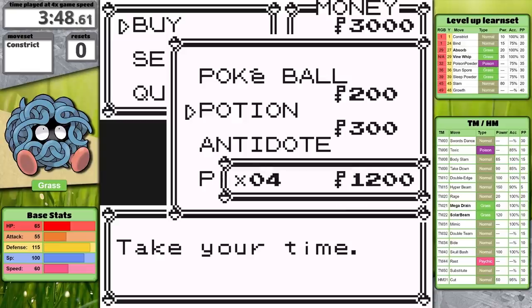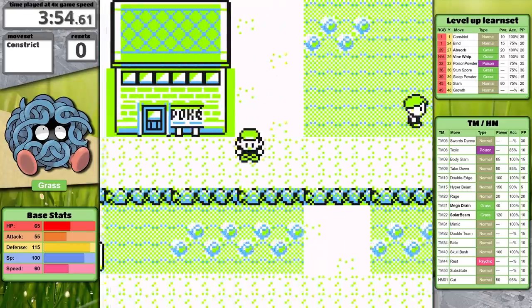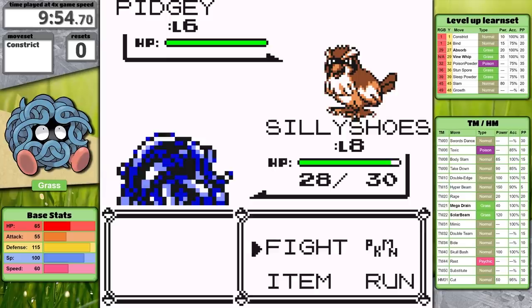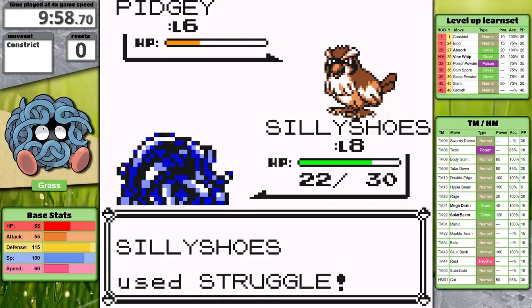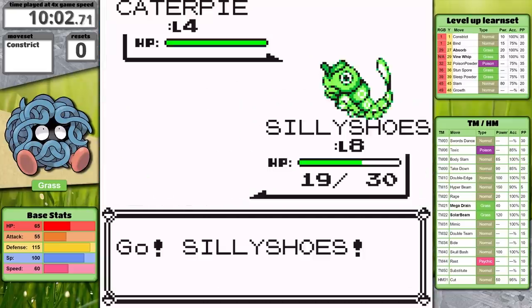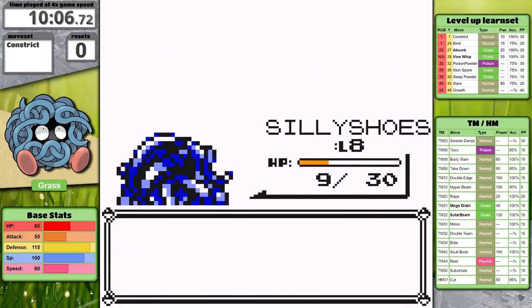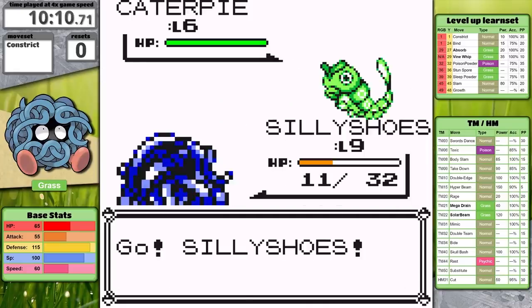My experience playing with Alakazam has taught me how to train awful early game Pokemon in Yellow. So after delivering Oak's Parcel, I head back to the Mart and buy as many potions as possible. With these, I can deplete all of Constrict's Power Points and use Struggle. Things are very dire when you have an attacking move, but Struggle is the better choice. While I was grinding away, I reflected on Tangela's limited TM and HM learn set — Swords Dance, Body Slam, Hyper Beam, Mega Drain, and Solar Beam are the standouts.